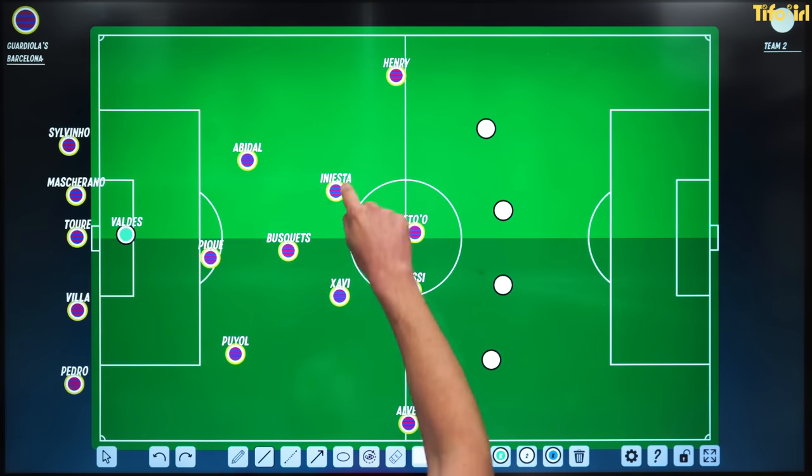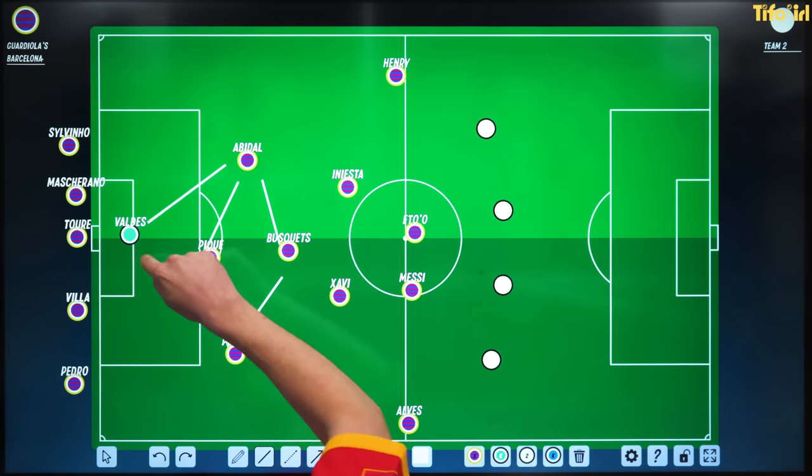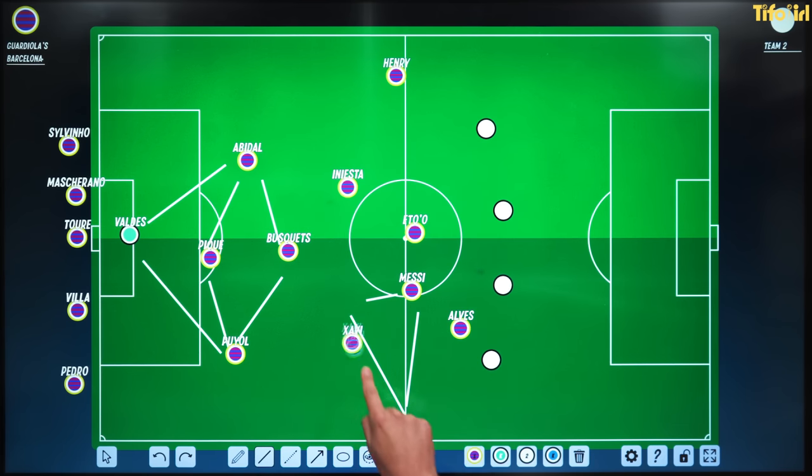But when you do that, what you create is different passing angles. You then create your diamond here, where you've got Valdez, the triangle of these two centre-backs, or you've got a triangle here. And then if Alves comes inside the pitch, maybe Xavi might move in like this. This is the kind of thing that might happen within positional play.